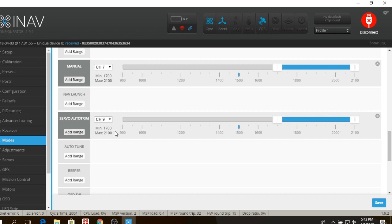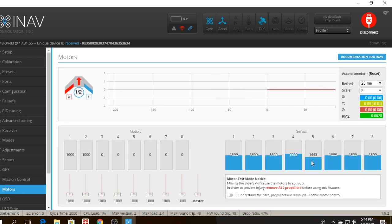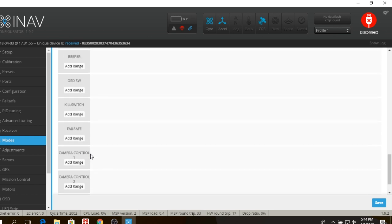Basically flip the switch, fly the aircraft straight, and it's going to save those servo positions — which you can see in the Motors tab under Servos. I tried Auto Tune and didn't really like it — it didn't do a whole lot for me. And I haven't been doing anything with camera controls.